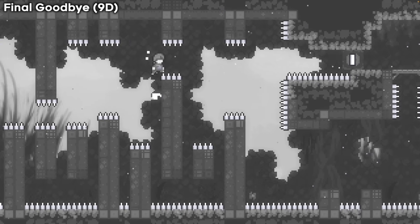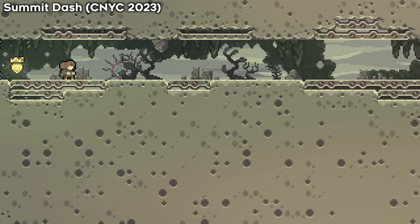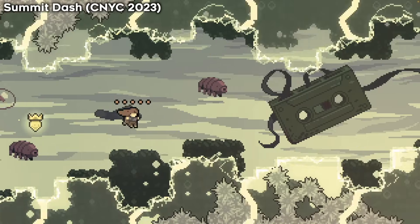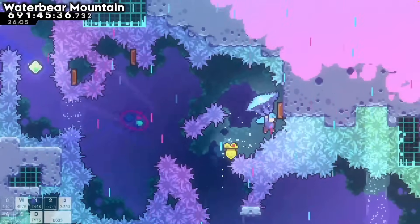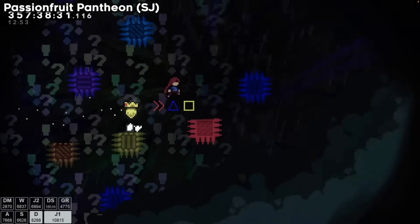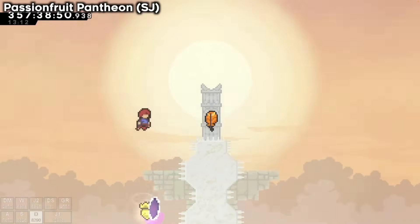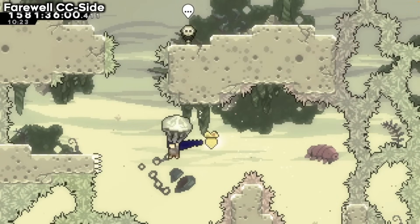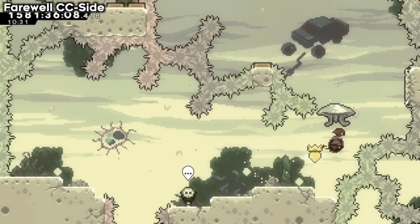Golden rooms can feel unnecessary, and a bad golden room can ruin the conclusion of a run. But it also depends on the map — in Final Goodbye, it makes perfect sense to have an entire 10 minutes of golden/platinum rooms, with a 2-hour runtime justifying the special conclusion. On the other hand, some golden rooms can feel like they just exist for the sake of existing, and can make the conclusion of a run anticlimactic. The Strawberry Jam Grandmaster Hardsight already has an epic conclusion in the final few seconds of the map, and so it definitely should not have a golden room — and it doesn't, which is the best choice.